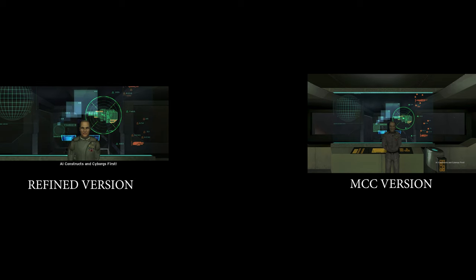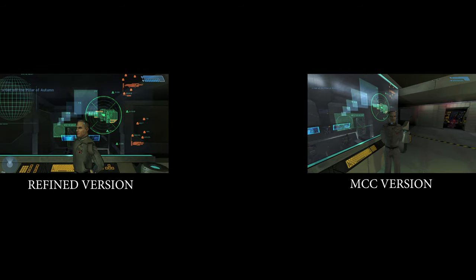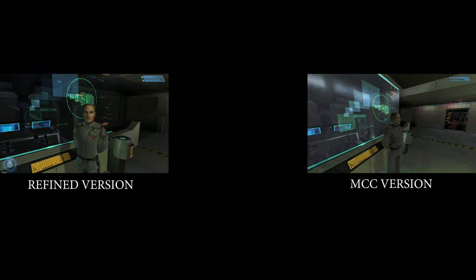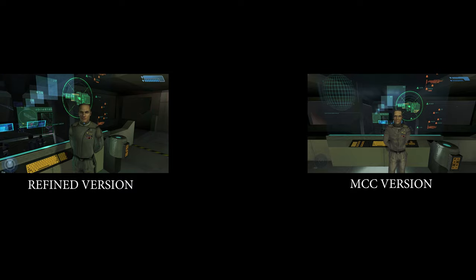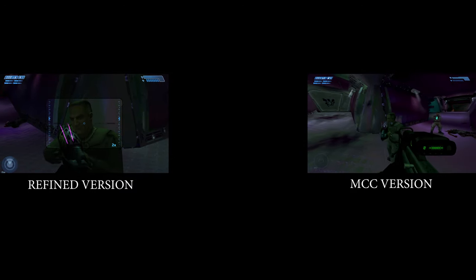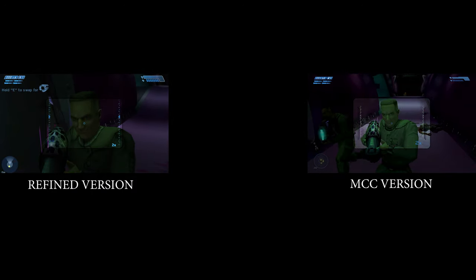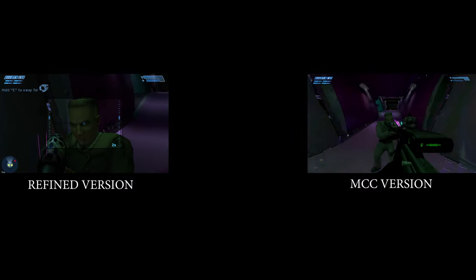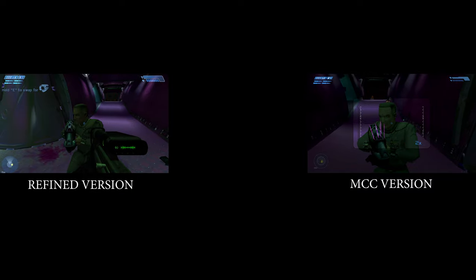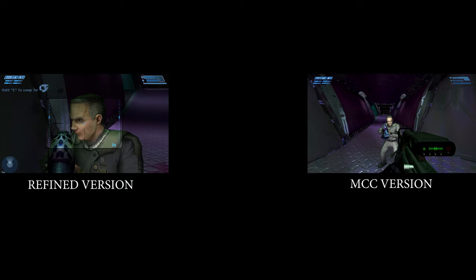Look at this comparison here — I'm surprised at what happened to Captain Keyes' face in the MCC version. You can see a massive difference. In the MCC version he looks like a weird dude; he looks like he is smiling even on the mission called Truth and Reconciliation, still putting on a happy face even when his life is in danger. In the Refined version he looks quite serious, taking the situation seriously, while the MCC version he looks bizarre and clueless.